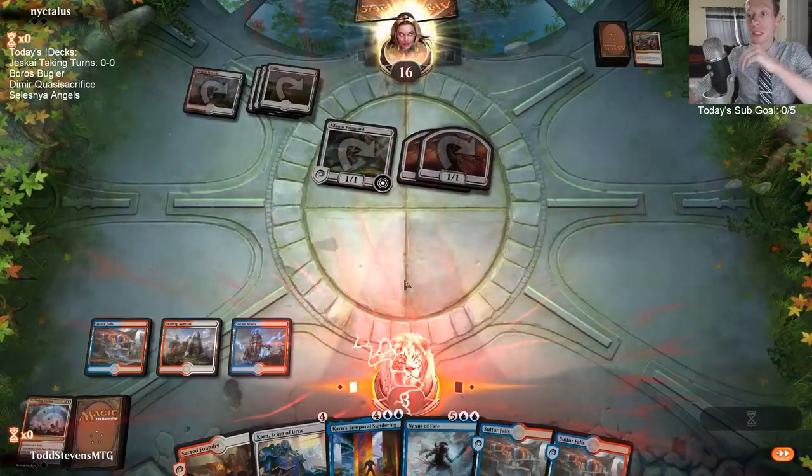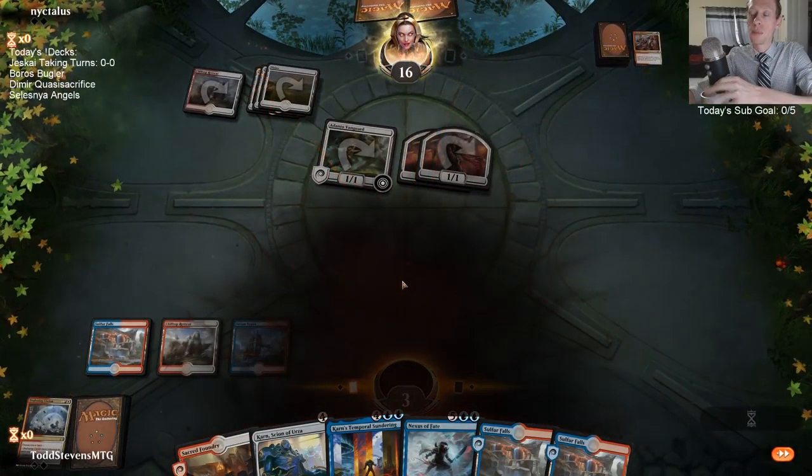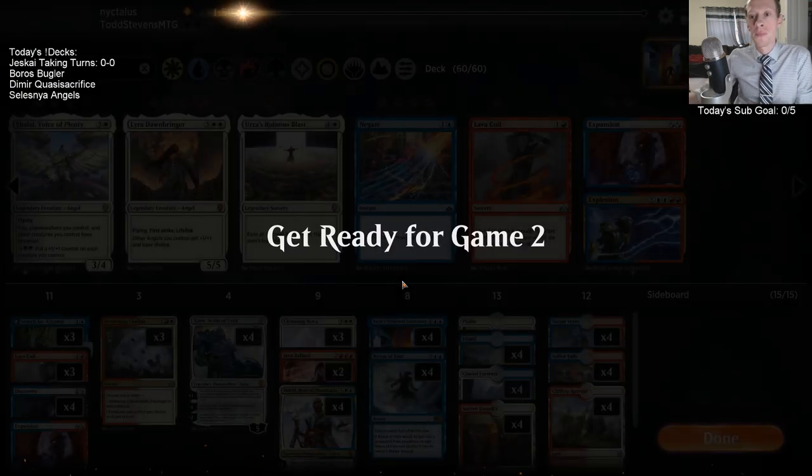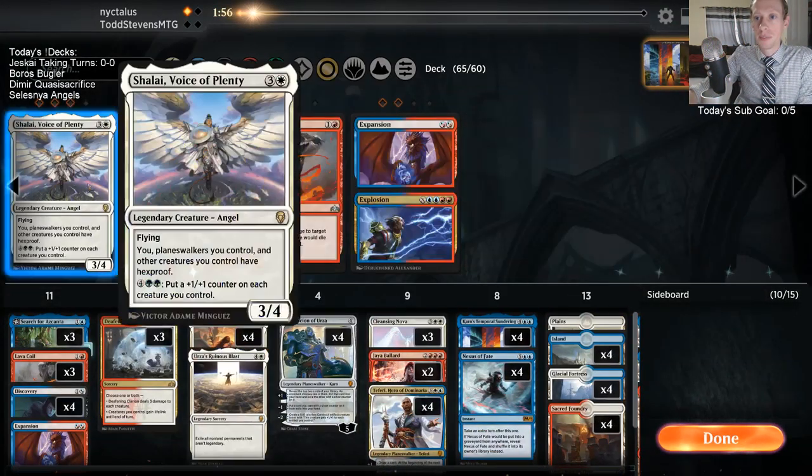Heroic Reinforcements is going to go ahead and end this game. What a great hand for the opponent - one drop into Vanguard into Benelish Marshall into Heroic Reinforcements, and they were on the play. They got it.